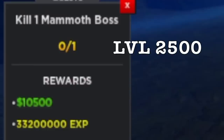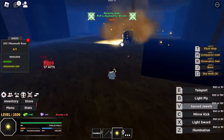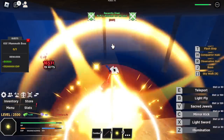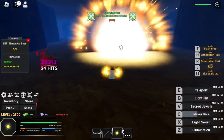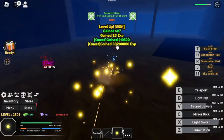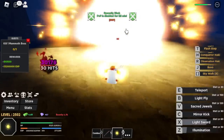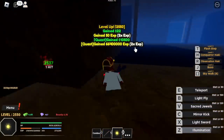Level 2,500: Mammoth Boss. This one is kind of tanky — we're going to use all our skills, and I don't think that's enough to burst him right away. This is one of the commanders of Kaido — I think he's a Calamity, but I forgot. Anyways, he's beatable. Grind here until level 2,550, and after that we will leave this area.